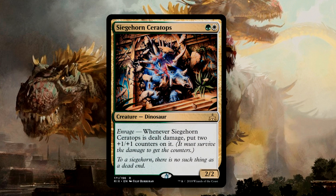Siegehorn Ceratops is a smaller Dinosaur, but I like it for how quickly it can grow bigger. There are quite a few synergies in this deck with the Enrage mechanic, and they can be used to make this thing absolutely huge. It's a bit of a goofy combo, but you can combine this with the Temple Altasaur to reduce the damage that this creature takes to 1, ensuring it survives the damage, and then it gets 2 +1/+1 counters onto it.